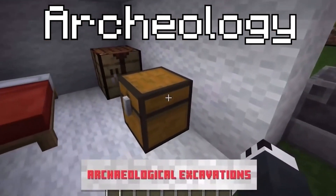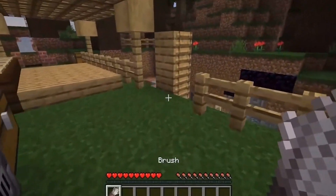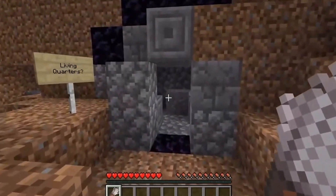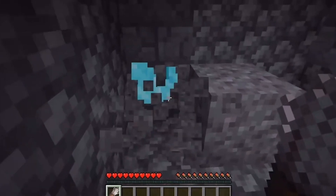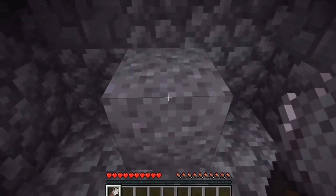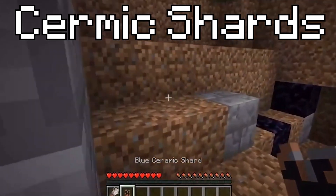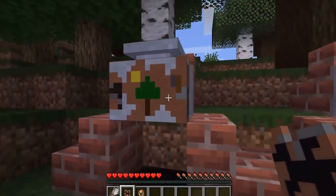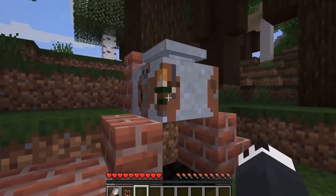Archaeology is another update that may appear in 1.20. You can locate excavation sites pretty much everywhere in the world. A new tool called the brush would be added, which can be used to brush away debris and expose the secrets of these old structures. You can find many unique things, such as a diamond block, but if you're not careful, you may risk damaging them. Additionally, while digging, you may come across a brand new item called ceramic shards — an old artifact that provides light on the history of the structure you are visiting. You can also create a clay pot with these shards, which lets you put the jigsaw pieces together and understand the story of these artifacts.